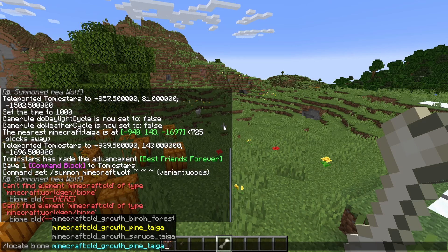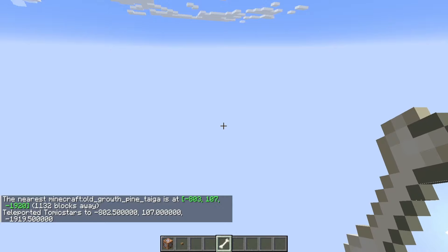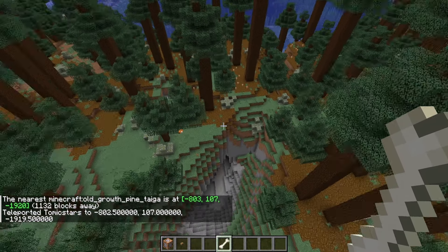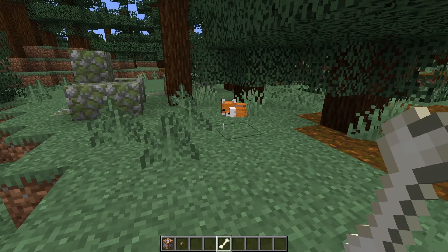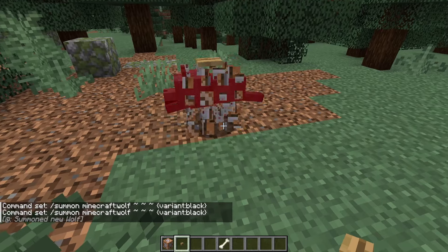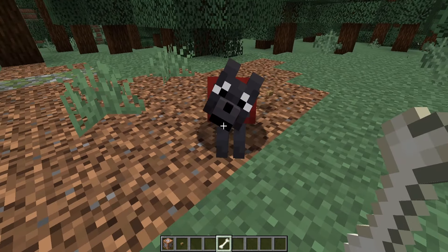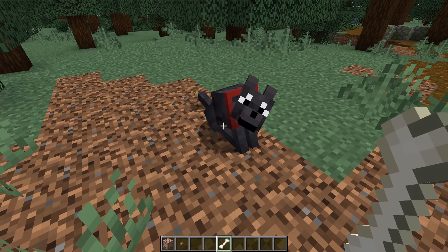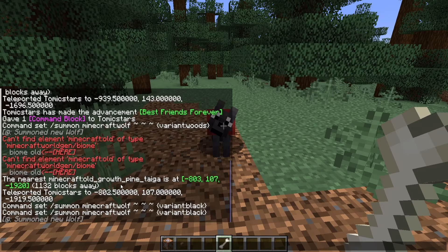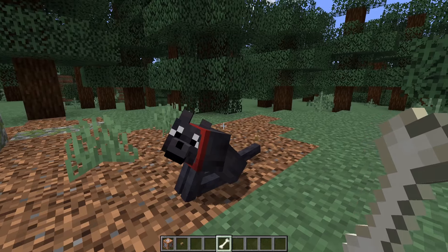This is actually a biome I've never heard before — the old-growth pine taiga. Next on our list is the black wolf. It took a lot of bones. You actually look a lot like my old dog Lizzie. Very cute. Big fan of this texture. The black wolf spawns in old-growth pine taigas, and they spawn in packs of two to four.